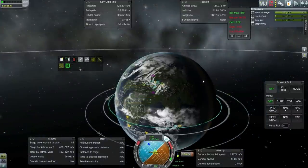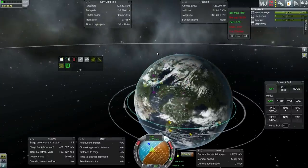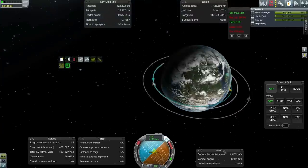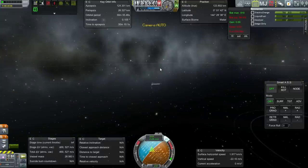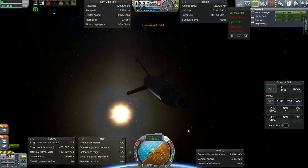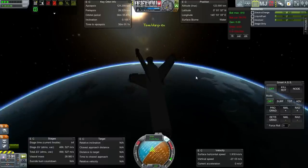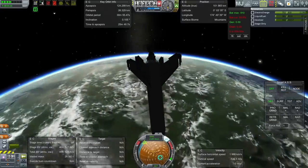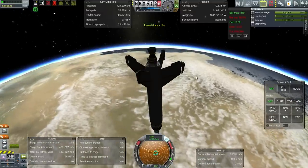We went a little too far last time so let's try a 26-kilometer periapsis for re-entry — I think I probably had the number wrong before. This also means heating will be more intense and maybe the spinning will be too. We've got about 100 meters per second less fuel this time. The only actual change is the control surfaces, and I think my launch was better than last time.